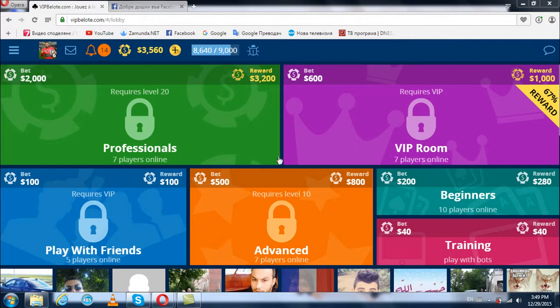As you can see, it has a very attractive lobby. All the different rooms are in good order — there's practically no way you can get confused. Let's see what types of games we have: Beginners, Advanced, Play with Friends, VIP Room, and Professionals.